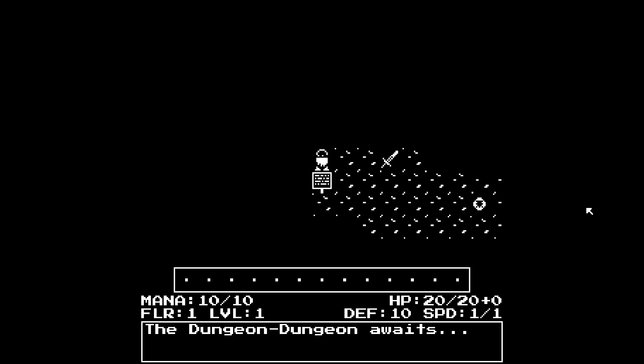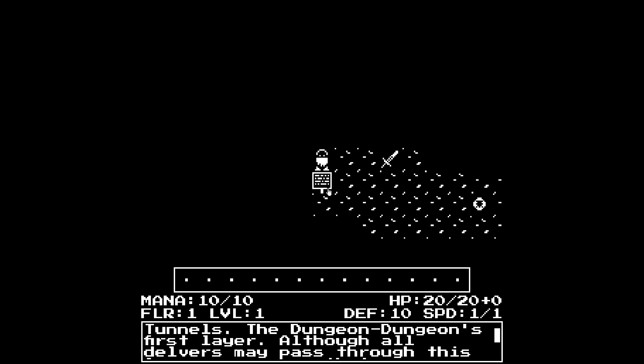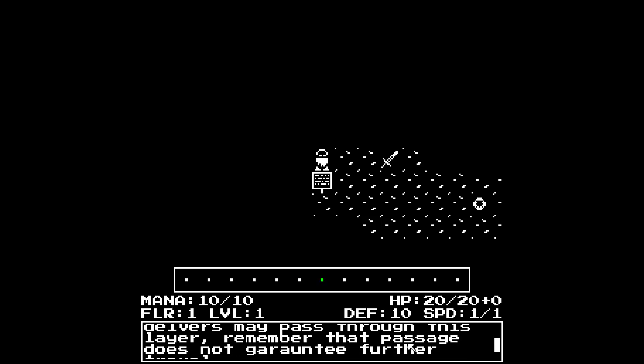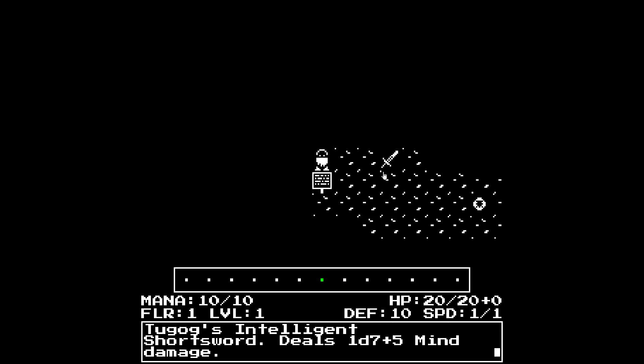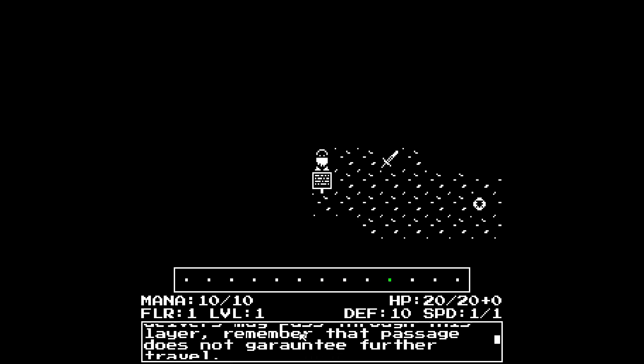Alright, we have 10 mana, HP 20 of 20, Floor 1, Level 1, Defense 10, Speed 1 of 1 - Dungeon Dungeon awaits. Tunnels - the Dungeon Dungeon's first layer. Although all Delvers may pass through this layer, remember that passage is not guaranteed for further travel. Tugog's Intelligent Shortsword deals 1d7 plus 5 mind damage - so you have different damage types.